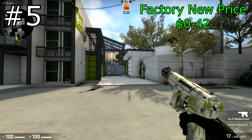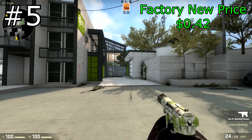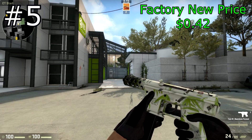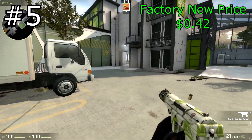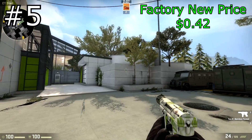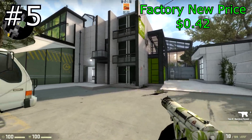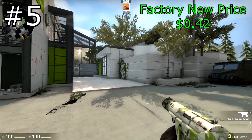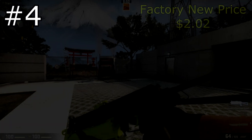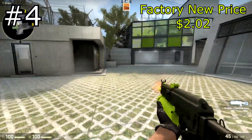At number 5 we have the Tec-9 Bamboo Forest, and the factory new price for this is only $0.42. This is a really nice and cheap Tec-9 skin as you can see here. This was recently added in the Bloodhound update, so it's a pretty new skin, and it's only in the consumer grade, so it's a very common drop. I think I've even gotten one of these in a Bloodhound drop when I ranked up.